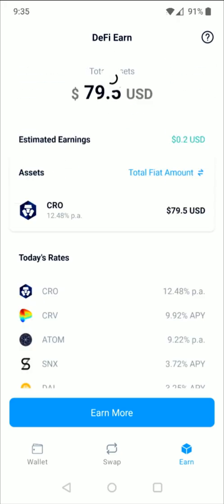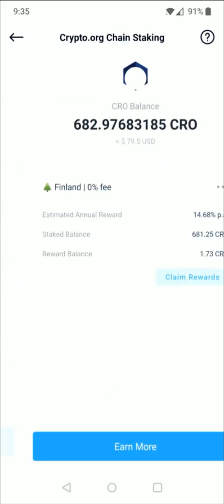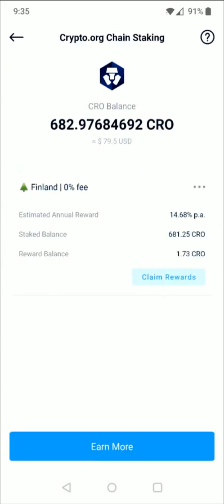For me it's going to be CRO, so I'm going to select my CRO asset right here. And it shows me how much CRO that I'm currently staking, but I have an additional 80 coins that I want to add to this.